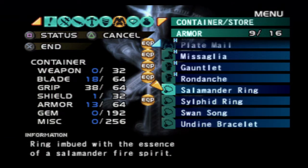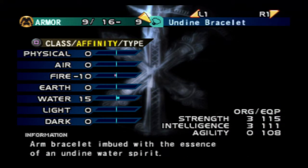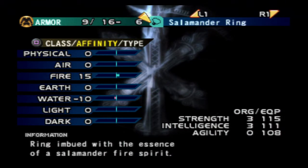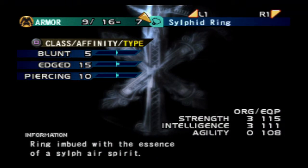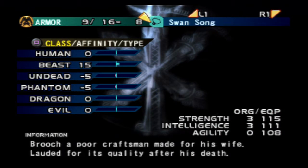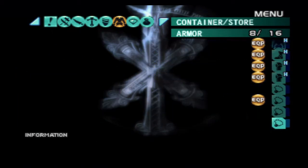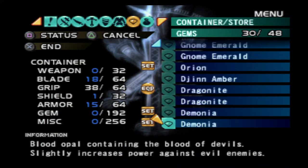Something I wanna do: I wanna get rid of some of these necklaces. Sure, they have elemental properties and stuff, but honestly I never really switch them out all that much, and they take up four inventory slots out of the 16 spaces I got. It's kind of screwy that the armor you have equipped takes up your armor slots. Salamander Ring - I think Silphid's what I got on, and it's got pretty decent stats: 5, 15, and 10. Swan Song has pretty good stats too. Let me get rid of the Undyne and the Salamander for now - I'll come back to them later. We got plenty of slots for gems, so I don't care about those.